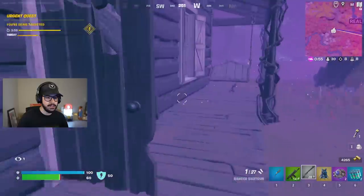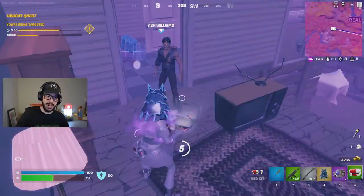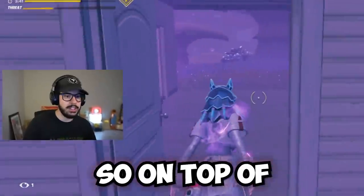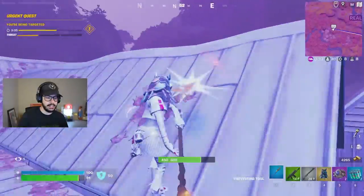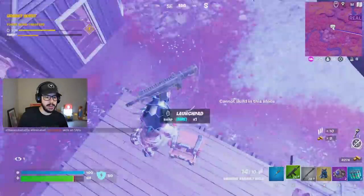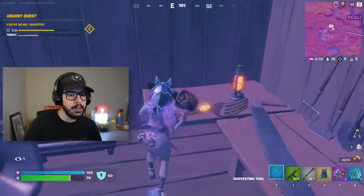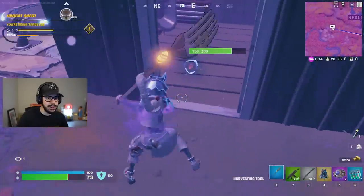There's a basement here too, looks like you can loot it. Very cool stuff. There are some creepy noises around here. Ash Williams, I hope you're doing well — I can't wait to buy you as a skin. I want the chainsaw hand. There's a chest here, and in the basement there's the chainsaw — I wish I could pick it up. Yeah, that's going to be a pickaxe. That'll be really cool.